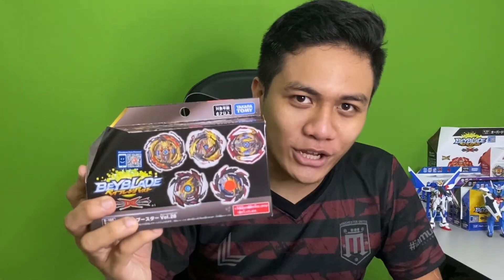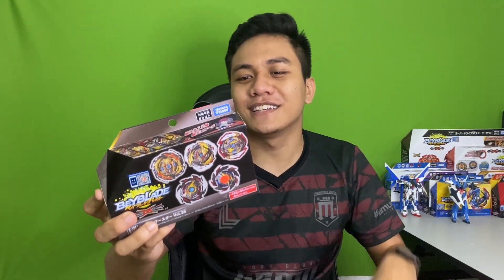Guys, episode terakhir untuk Random Booster Vol. 28. Hari ini kita akan unbox B196 Random Booster Vol. 28, B yang kelima, B yang terakhir - ini dia King Helios Version 2. Setiap rasa B ini, B yang kelima masih lagi menggunakan warna si Dynamite, so kita akan tengok macam mana rupa performance sebab ada juga driver yang terbaru dalam kotak ni.